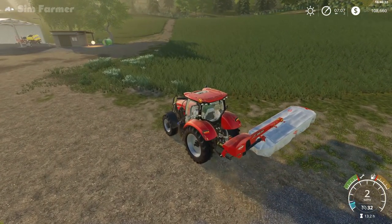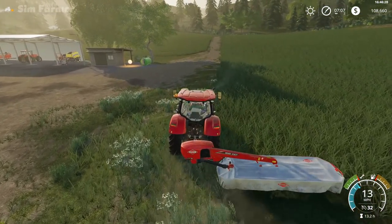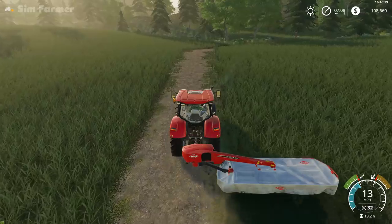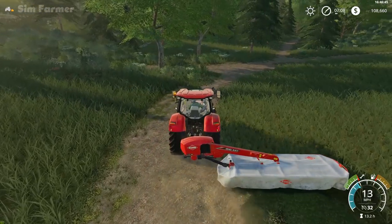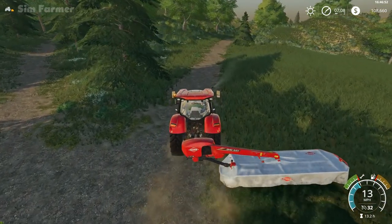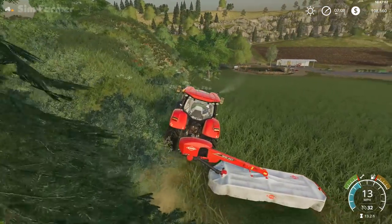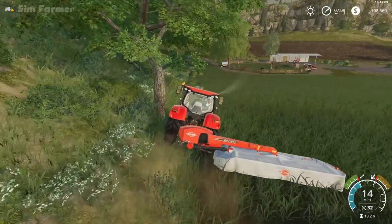Hey everyone, welcome back to Ravenport and episode 13 of the Select Play series. What we're going to do today is get the sheep. As I mentioned in the last episode, we're going to look again at the sheep pasture down at the farm. First we need some hay bales - we'll do two passes around the headlands on the grass fields, set a worker off to continue cutting, and then go and get some sheep. Hopefully we can get a decent amount of hay bales off our two grass fields, enough to feed the sheep and also have some in storage for the horses.